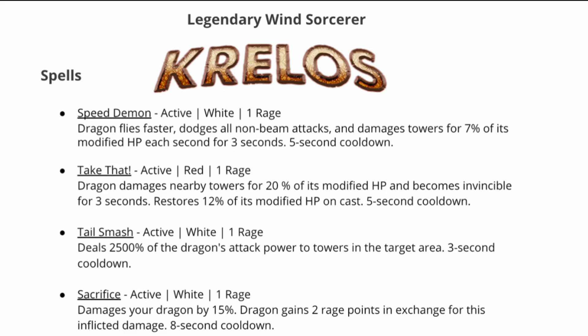The last spell is Sacrifice, where you give up some health in return for rage. I'm actually pretty excited about Krelos, and when you look at his rage runes, it actually increases the duration of Speed Demon, so that's a longer time that you're protected from spells and it increases HP. The one downside to this dragon is Speed Demon might increase your risk of flying over towers without being able to destroy them.